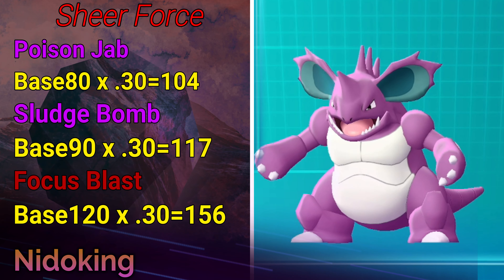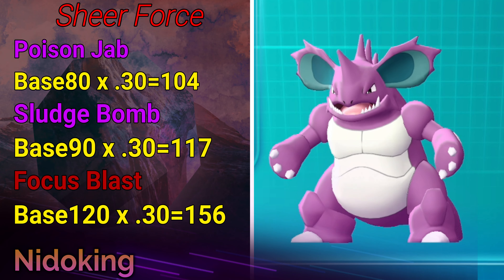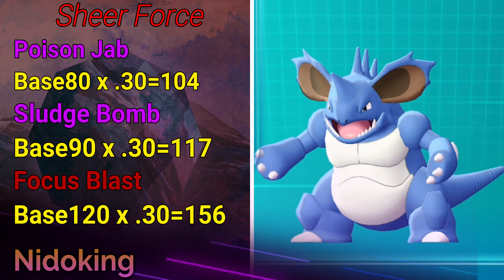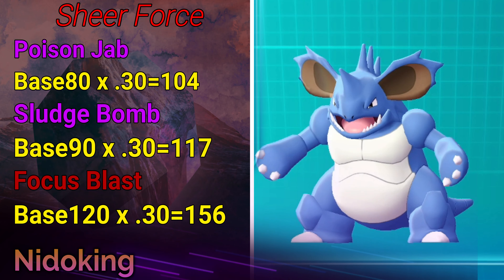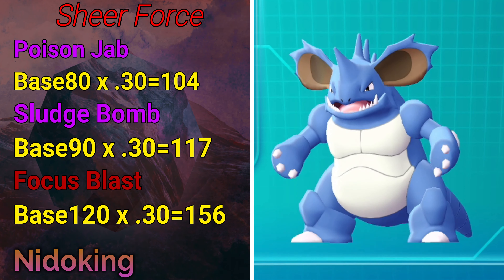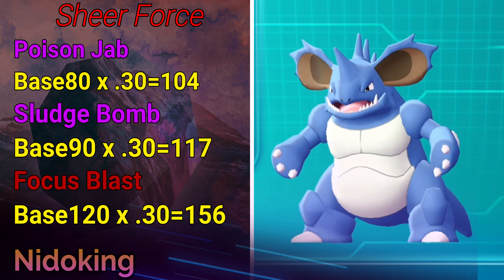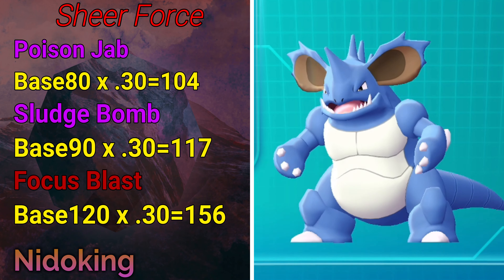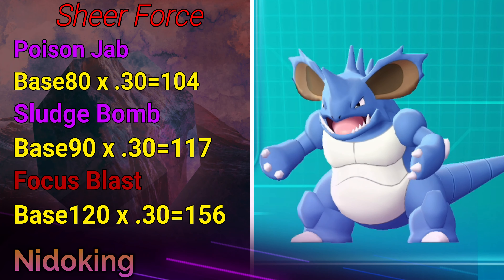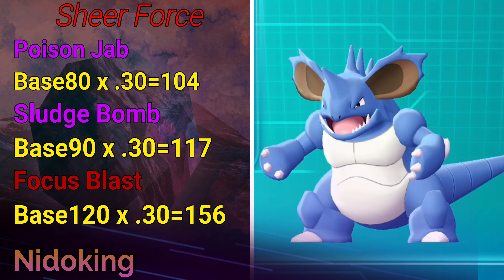Here are some examples of what Sheer Force does: Poison Jab at base 80 becomes effectively base 104 after the 30% multiplier, then STAB on top. Sludge Bomb at base 90 becomes 117. Focus Blast, a Fighting-type move without STAB, goes from base 120 to 156 power. Remember, it has to be an attack with a secondary effect — Sludge Bomb can poison, so it qualifies; Tackle does not.